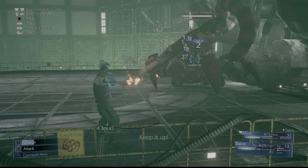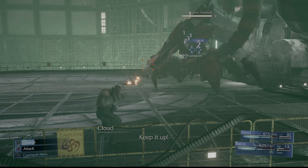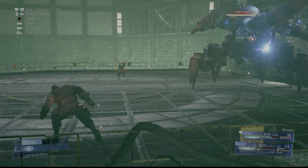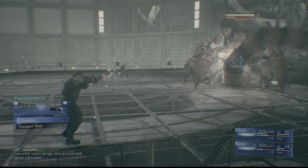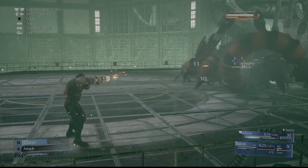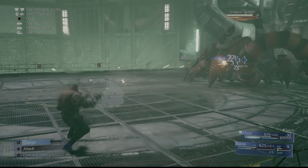The boss is weak to lightning damage, so I recommend switching over to Barret, building up his ATB and casting Thunder as many times as possible, but you should also leave some room to cast Cure. Additionally, the boss is very susceptible to charge attacks, so you can build up Stagger on him fairly quickly.